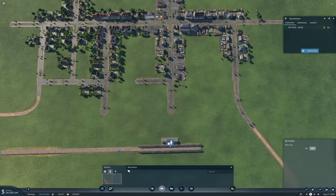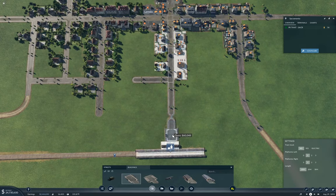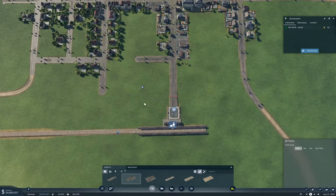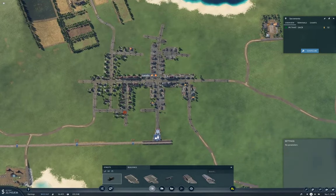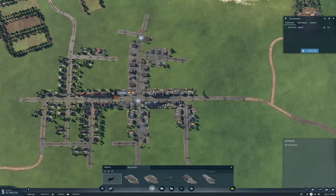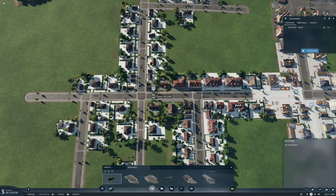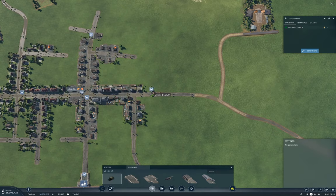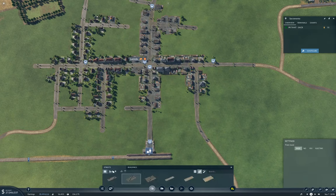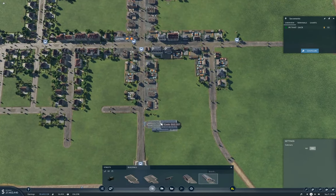We need to connect up the town over here. So we need one of these — it can go right there. We obviously need to connect the street up. We're going to need one of these here, one of these over here for sure, and a cross line here as well for sure. So we'll do it there. And there. This isn't ideal because of the town, but this should do initially. I also need a depot, so we'll just fling the depot in there.